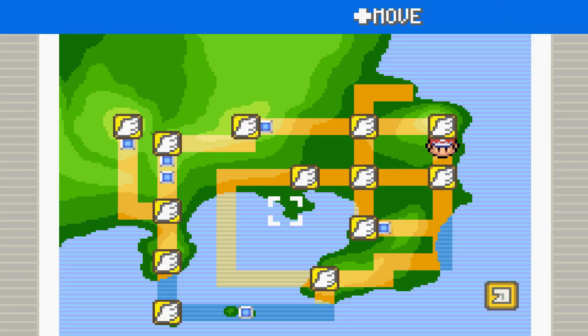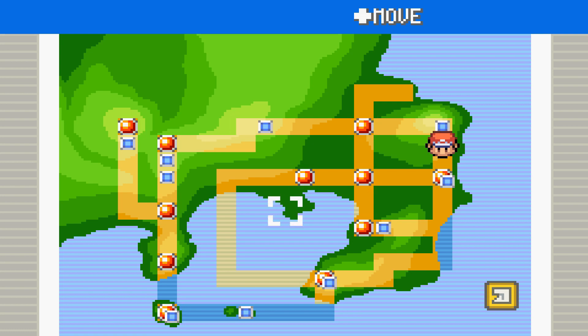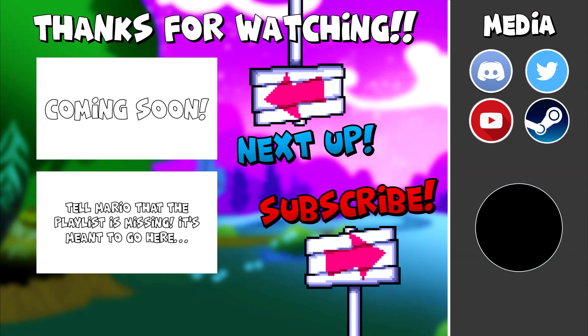Next time on Pokemon Leaf Green we're going to be flying somewhere - out onto the cool islands of mysteriousness. That's definitely not what they're called, but I'm calling them that because I can. We're going to be catching a big fiery bird - next time we're taking on Moltres. I'm going to need to get more Ultra Balls in the meantime. Thank you all so much for joining me on this episode of Pokemon Leaf Green. I hope you enjoyed. Have an awesome day, guys. Goodbye. Thanks so much for watching - if you enjoyed, give this video a like and subscribe for more content like this.